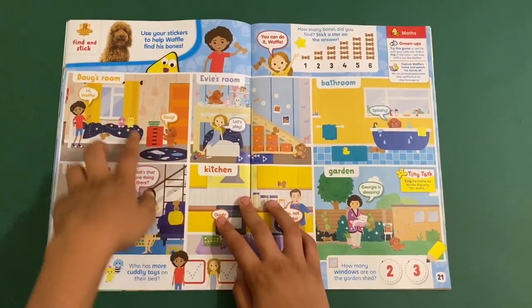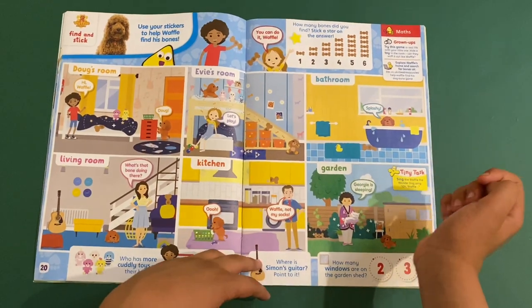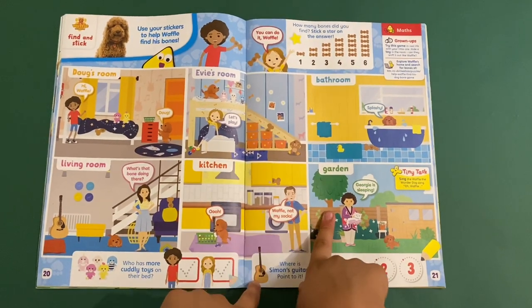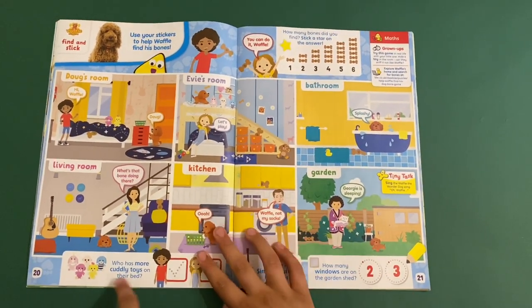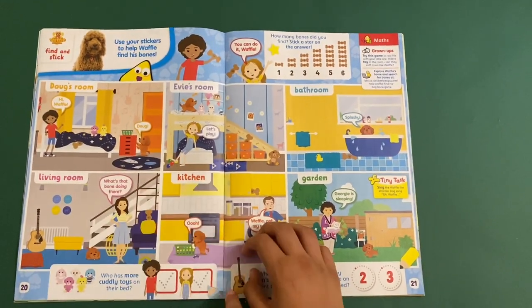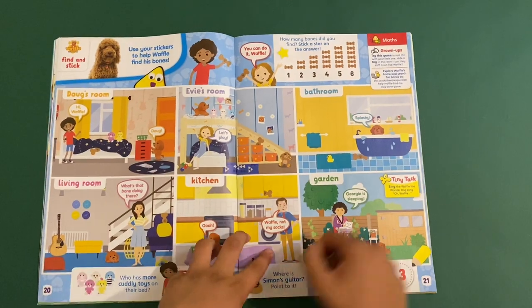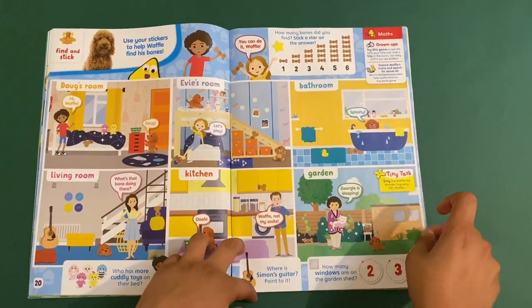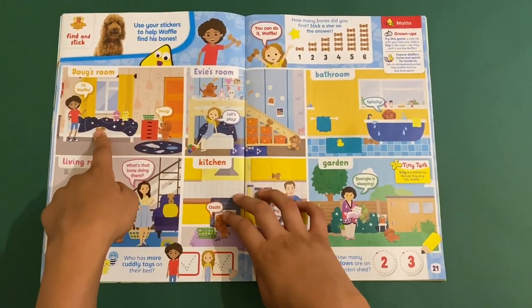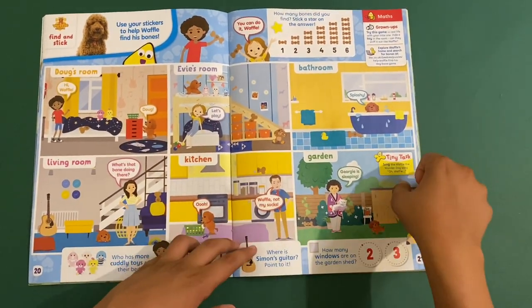Then we've got a Waffle page — find and stick, use your stickers to help Waffle find his bones. I've got the whole room here: Doggy's room, Evie's room, the bathroom, the living room, the kitchen, and the garden. Who has more cuddly toys on the bed? I think it's Evie. Where is Salmon's guitar? Right there. How many windows are on the garden shed? Just two. How many bones did you find? Let's count: one, two, three, four, five, six — there are six bones.